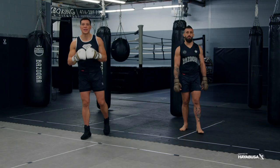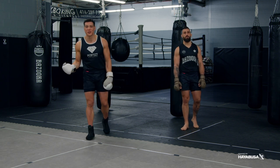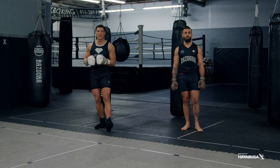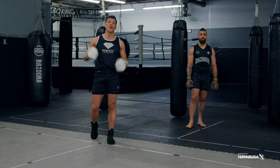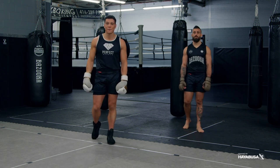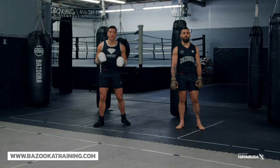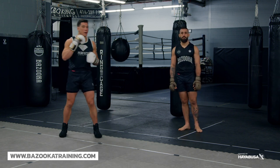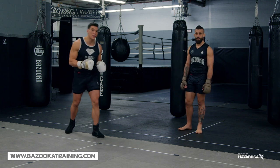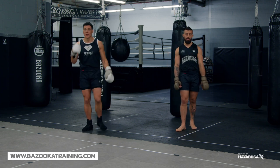Welcome back to Bazooka Kickboxing and MMA. Today's episode, powered by Hayabusa, is all about the striker versus wrestler matchup. We've seen it a lot in the UFC lately. I'm going to give you five of the best strategies you can use to avoid being taken down or being dominated on the ground, and keep the fight on the feet so you can get the win.